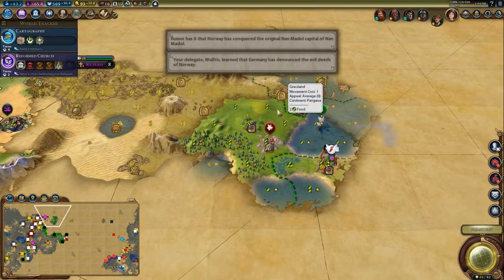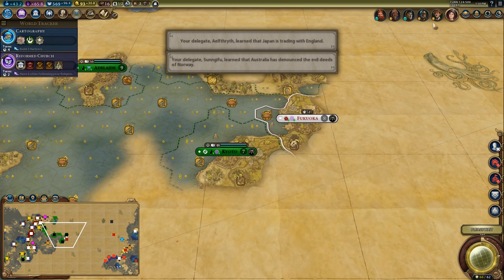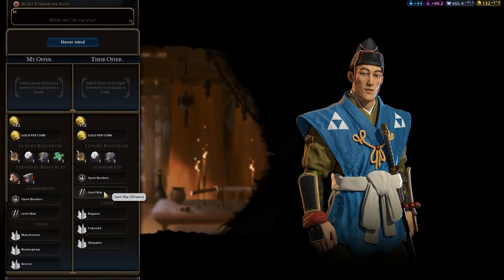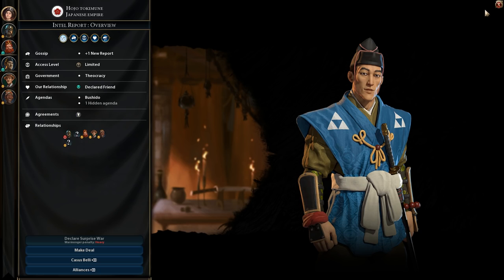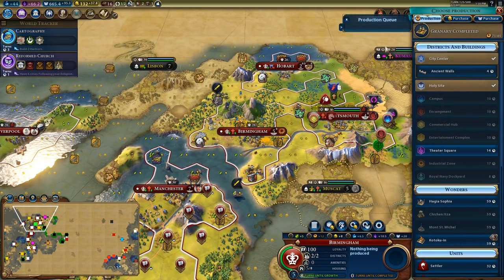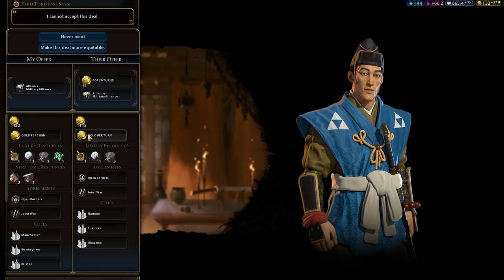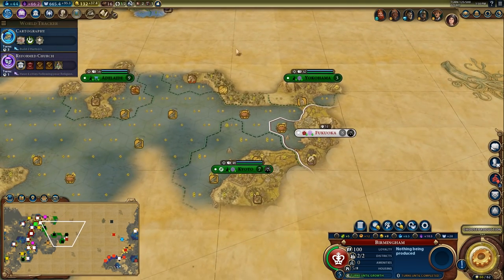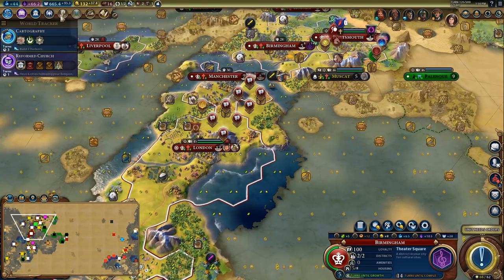I always forget about scout upgrades. I will sell a copy of horses for eight gold per turn — totally reasonable. I wonder if I could get Australia to declare a joint war with me on Japan... I can't declare war on Japan though. What if I could get Japan to declare a joint war on Australia? He won't go to war with Australia. Could I get an alliance with Japan? Yes — a military alliance with Japan. That means Australia has a much lower likelihood of wanting to declare war on me. I feel much safer now.